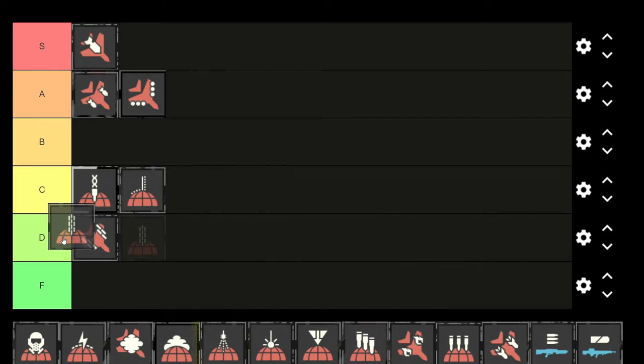This is the Gatling barrage. I'd say it's about even with the eagle airstrike — the eagle airstrike has less of a cooldown, but the Gatling barrage has a low cooldown too and shoots for a while. I might even put it above the eagle strafing run. They're pretty close though.